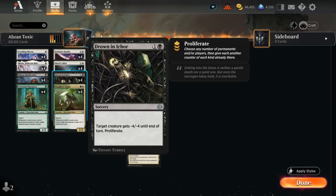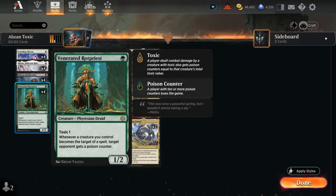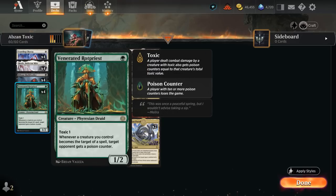By adding an extra removal spell we make it easier to clear a path for our poison creatures to keep attacking. We also have the traditional green-white creatures: Venerated Rotpriest, which punishes opposing spot removal by applying a poison counter for each copy in play. We don't have as many pump spells here, though in a pinch you can always Drown in Ichor your own creature if that means applying a few more poison counters between the Drown proliferating and the Rotpriest.